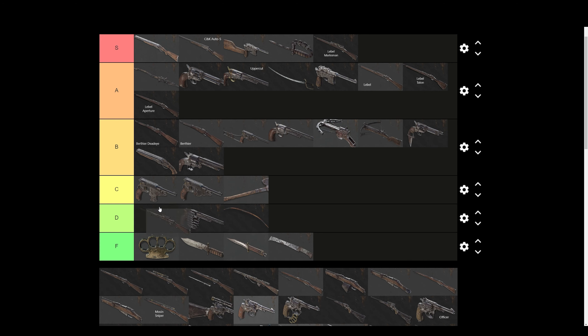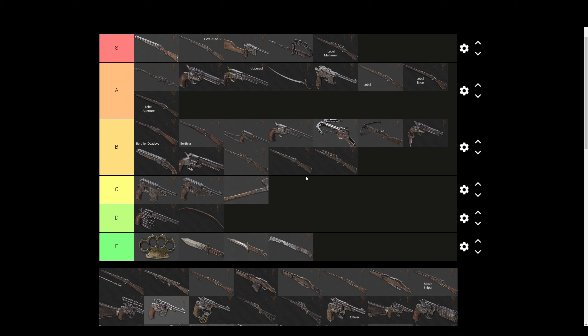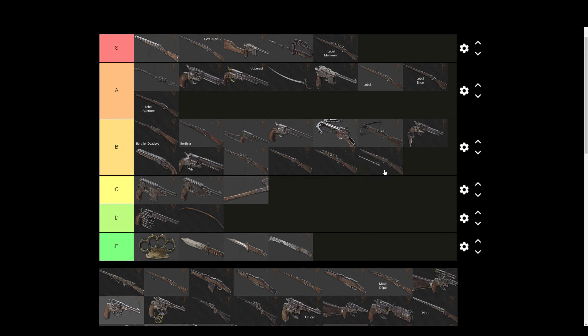Martini Deadeye — again, I don't like the Deadeye scope, but the Martini is pretty good. I'm putting these in B tier. Martini Marksman — I've never used it, but I can imagine it being pretty good, so I'm putting it in B tier. Martini Riposte — that's a really good strong melee weapon, so I'm putting it in B tier.